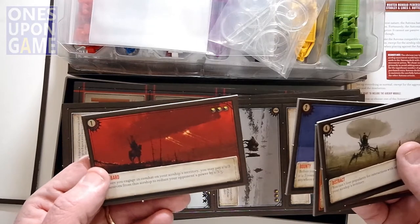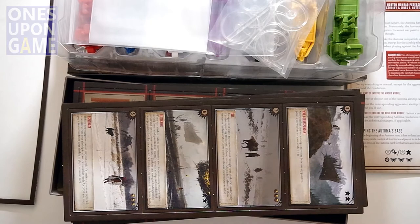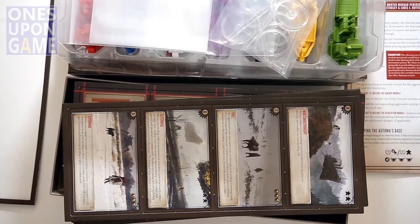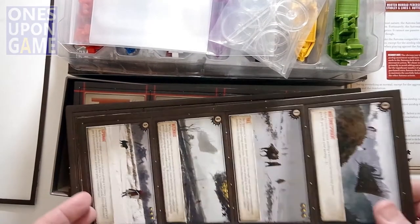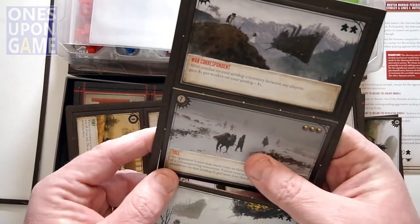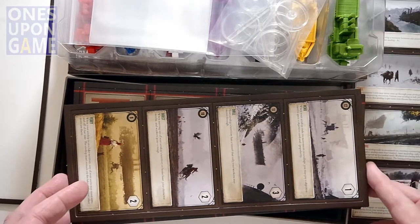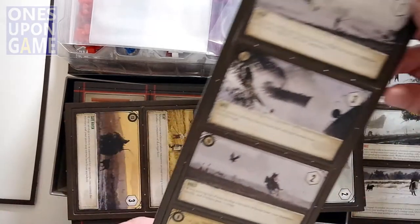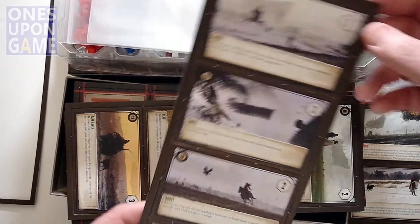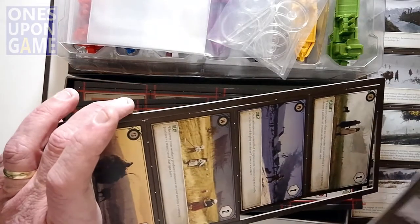There's an art book for this that came with the collector's edition that you can order separately — such beautiful art. So these are the eight tiles. Apparently, when I was counting the cards there, seven is 'Toll' — it does not get a card. And then we also have these numbered 12 through 16.